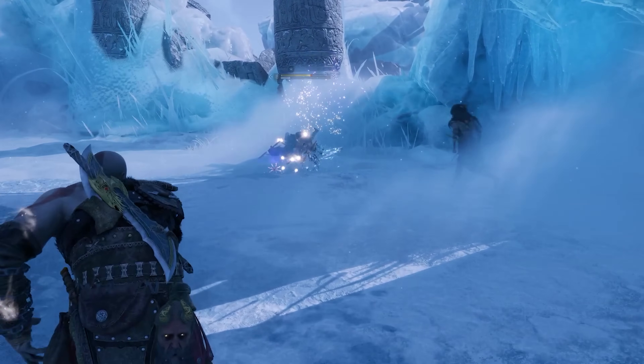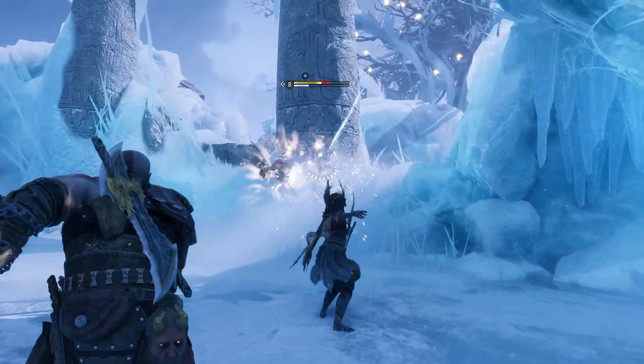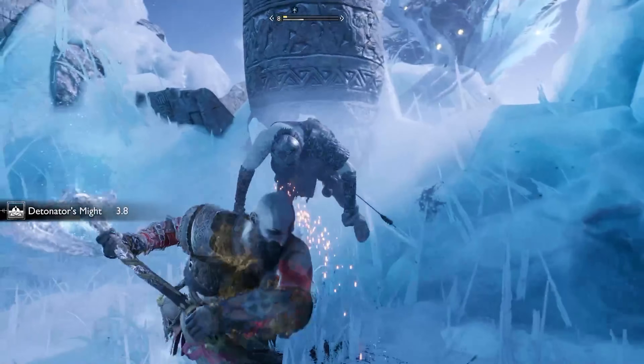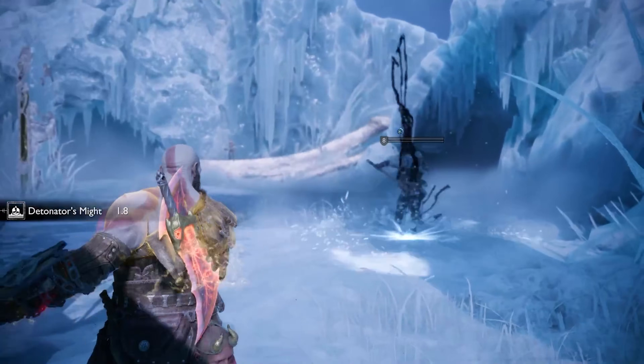This is Vengeful Sickle. If you aim at their legs, this will put them straight into a juggle state, allowing you to set up unimaginable combos. I literally found this out today.